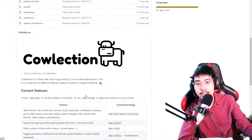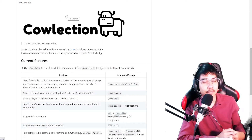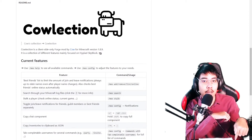First thing is you need to install Forge. I will provide Forge 1.8.9 in the description of this video. Download Forge and install Forge. After that, you simply need to download CowLection from the GitHub link provided in the description down below.